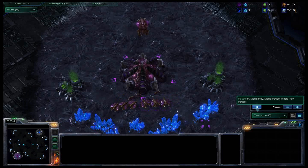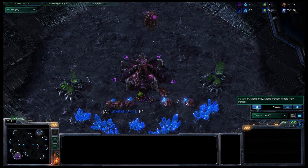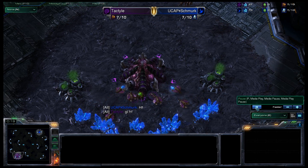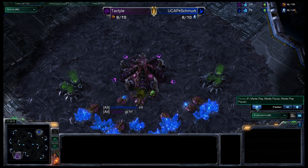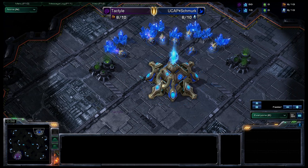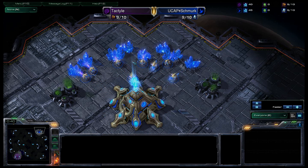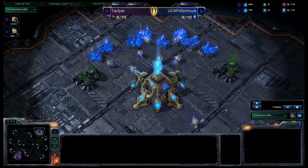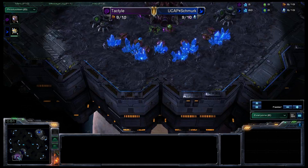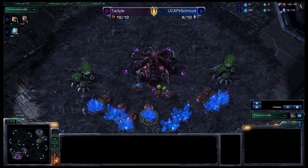Hello ladies and gentlemen, this is Rondon here and welcome back to some StarCraft 2. Today we're going to have another match from the UCAP vs. AFK Clan War. In the bottom left corner we have the Purple Zerg, AFK's Tactile. And in the top right corner, the UCAP's own, the Blue Protoss, Schmerk. Let's watch as these guys go head-to-head here on Daybreak and see who takes home the victory.